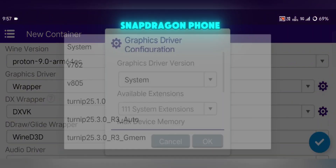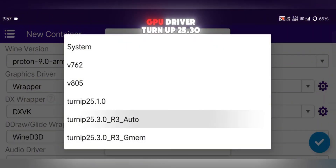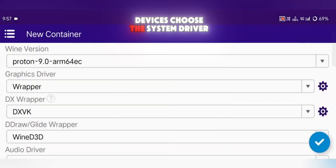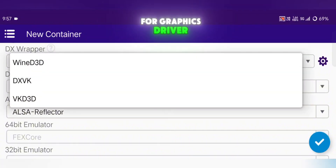When selecting your GPU driver, hit the Settings button. If you're using a Snapdragon phone, go with Turnip GPU driver — Turnip 25.3PUO R3 Auto. For MediaTek or Mali devices, choose the System driver. For the Graphics driver, pick DXVK for general games or VKD3D for DX12 titles.